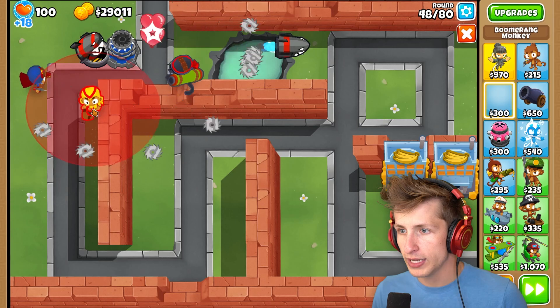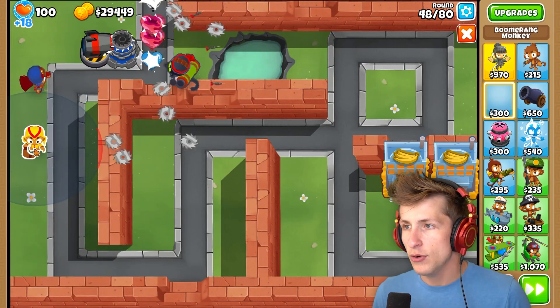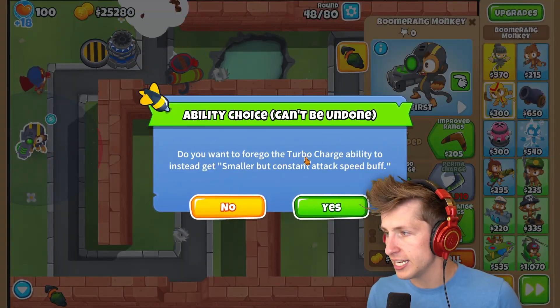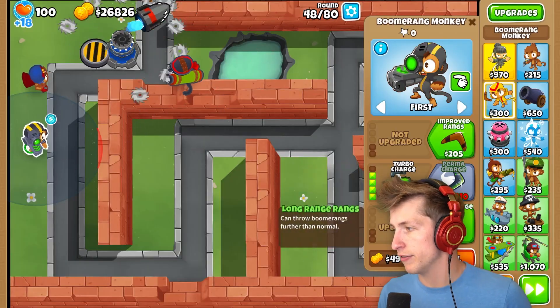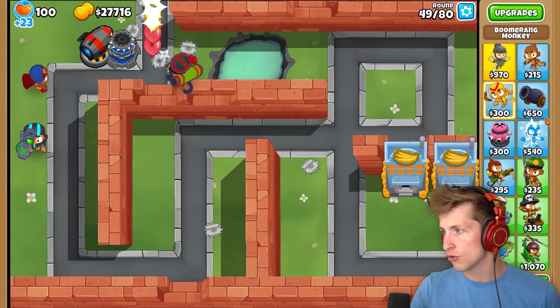Let's go ahead. We can put down a Turbo Charge Monkey over here as well. I kind of want to just put more and more down just to see what they do. The Turbo Charge - they instead get smaller, but a constant attack speed buff. Yeah, I'm about that. Improve Rangs and Glaives. That seems really, really strong.